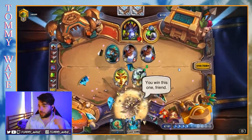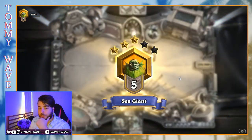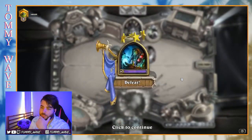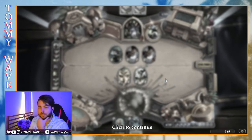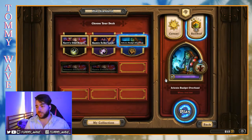Our opponent did have quite a lot of healing, which definitely helped them. CubeLock definitely turns the corner a bit faster than regular Control Lock. Well played to our opponent — it's a pretty tight one. But you can kind of see the definite upsides to playing this Overload Shaman.